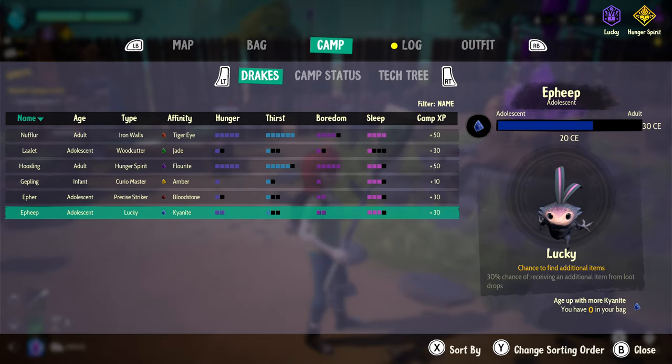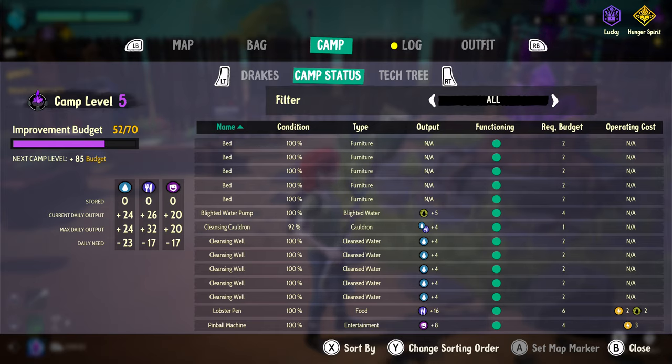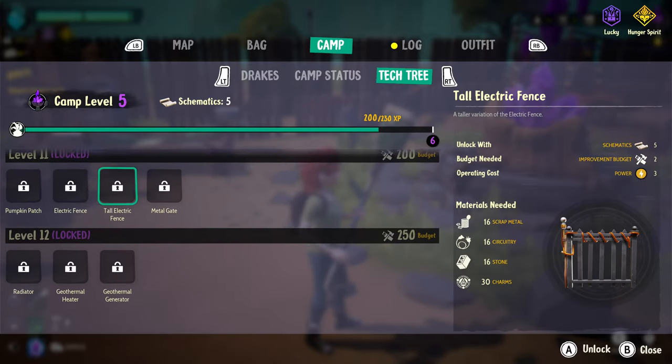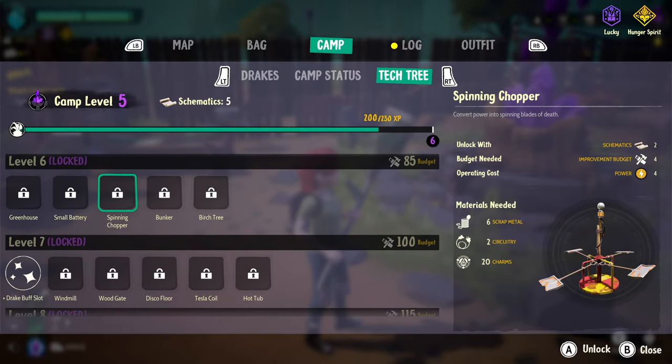You can see that in the bottom right-hand corner. You can also tab over here to see your camp status, and the left-hand side there is particularly helpful. You can see your max daily output and your daily need for all the different requirements within the game. You can also see the tech tree to get an idea of where you're going in regards to all the different items that are going to be available to you.